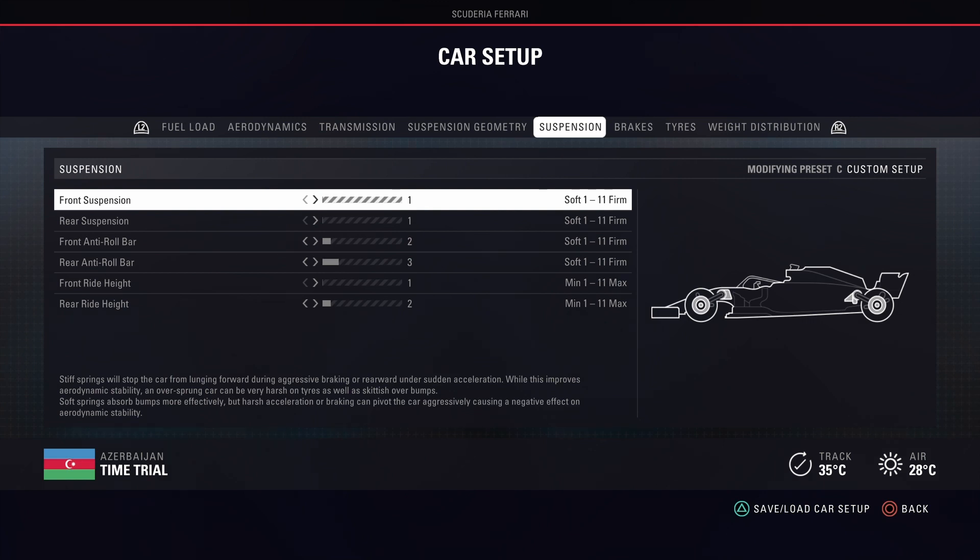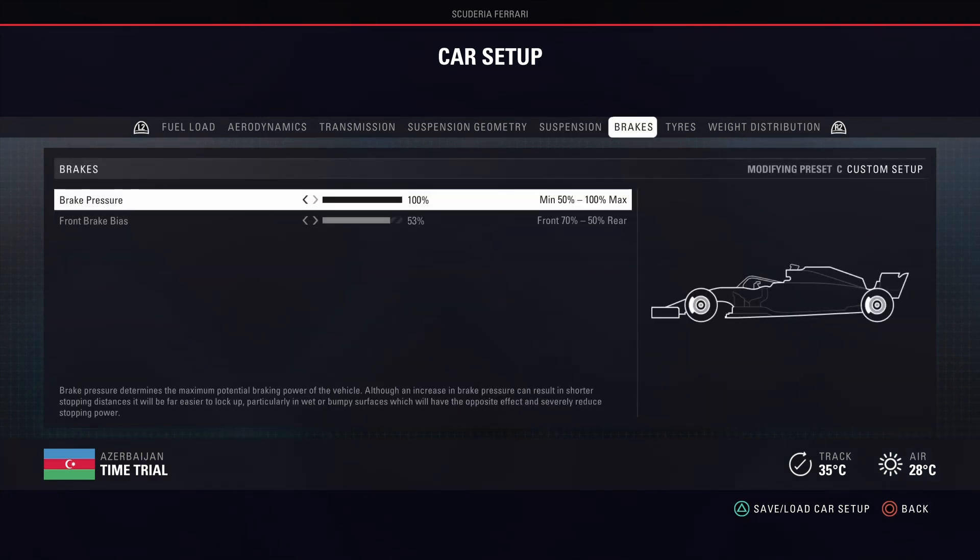I definitely wouldn't drive that suspension setting everywhere because it would be just too unstable, and even in Baku you could have some problems when driving with a full tank — it might cause a couple of spins if you don't look out. For brakes, I'm driving with ABS on, that's why I'm driving with 100% brake pressure; otherwise I would drive with 89%. The front brake bias is 53%, which is something I would drive everywhere regardless of whether you have ABS on or off.